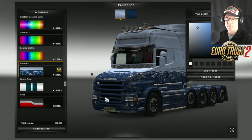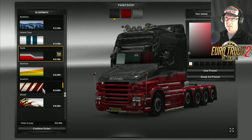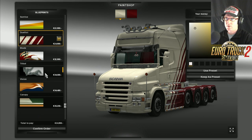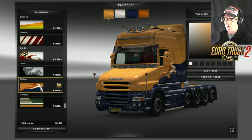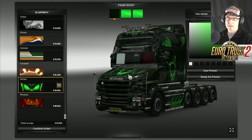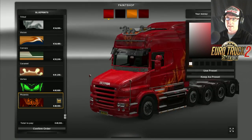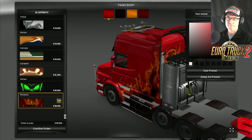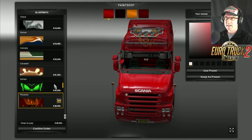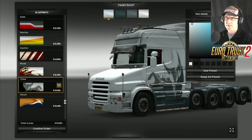Every single one. That is absolutely brilliant. It really is. And there's the Phoenix there. It's got the skull on the back - what more could you ask for with this truck? This is awesome. I'm going to go that one there - Tribal. I like that. Let's go white - we'll put the Scania Griffin in. What colour? Blue looks nice, blue looks very nice. Blue or black - let's go black. It looks plain Jane but it just looks good. It looks really good. Let's confirm that.